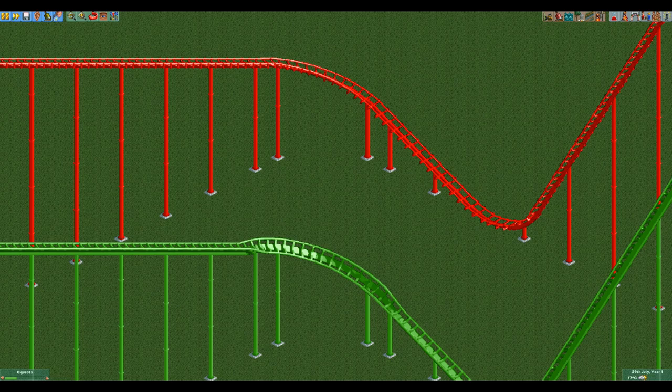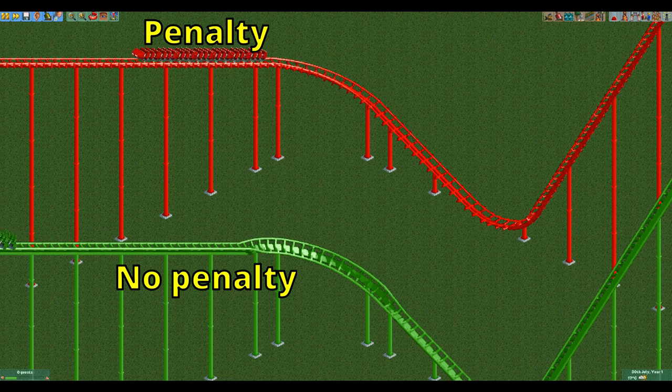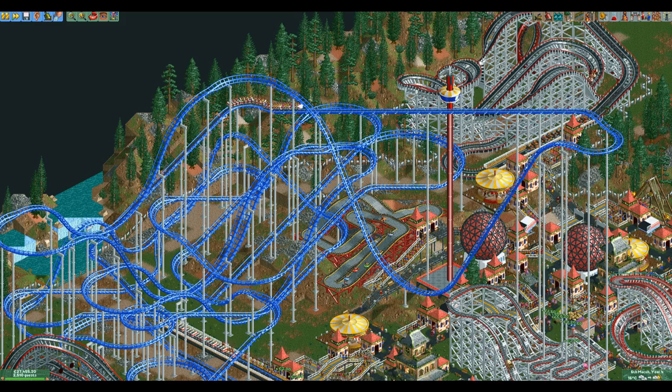You might think this is not much of a problem as you can still take unbanked medium turns at 100 kilometers per hour before you get a penalty, but with big drops of more than 50 meters tall it's quite easy to go faster than that. Nitro for example would get a lateral G penalty if you replaced the banked sloped turns with unbanked turns. The hyper coaster also has a lower maximum chain lift speed.